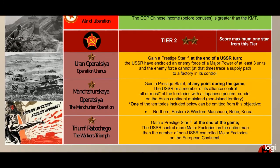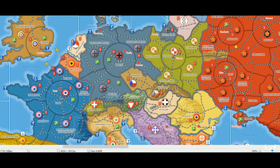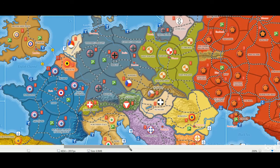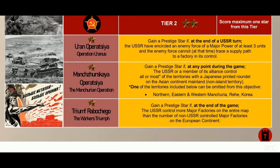Lastly in tier two we have Workers' Triumph: gain a prestige star if at the end of the game the USSR controls more factories on the entire map than the number of non-USSR factories in the European continent. The Russians count up their major factories and compare against all major factories in Europe — including Britain, Italy, France, Berlin, and all the others — and they need more at the end of the game. In my opinion this is completely doable, especially if Germany is out of the picture.